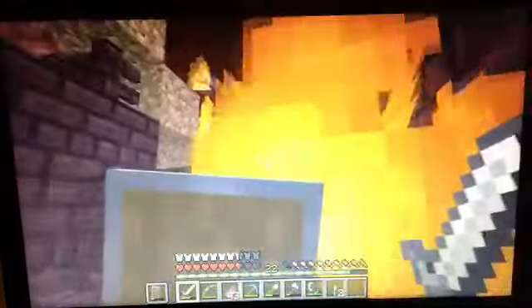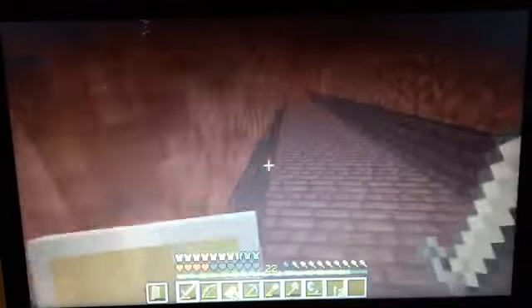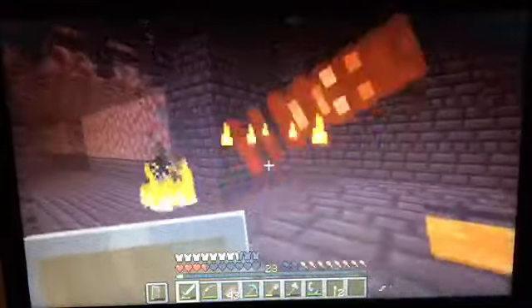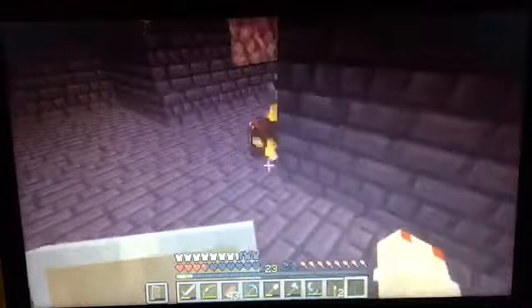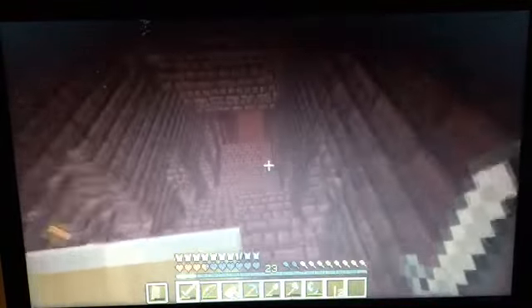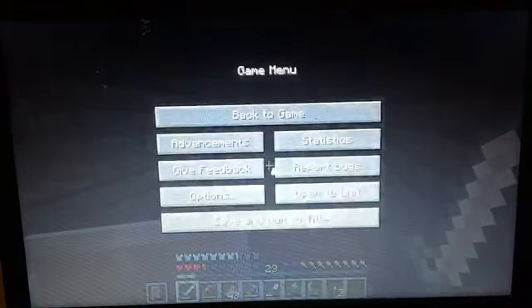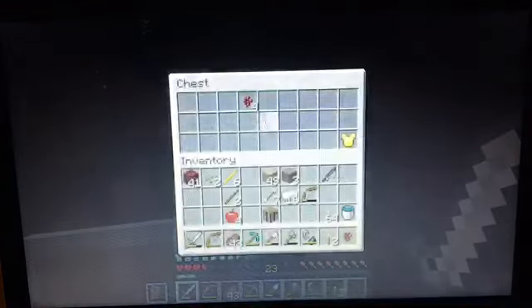You're going away. Magma cube — I could actually really use your cream, but I didn't get any. I have a feeling that's going to be quoted for years to come. What do we got here? Another nether wart. Perfect, we need some of that. Take the chest as well.